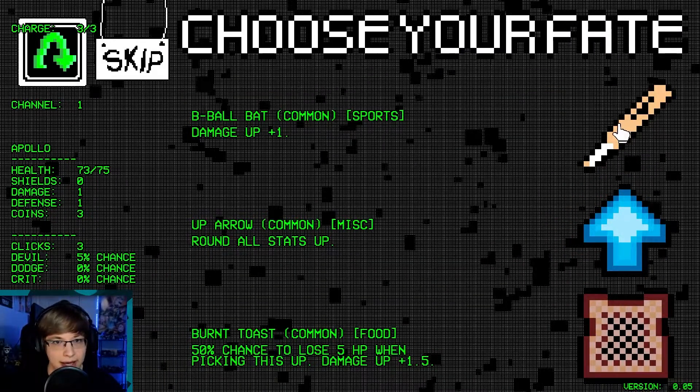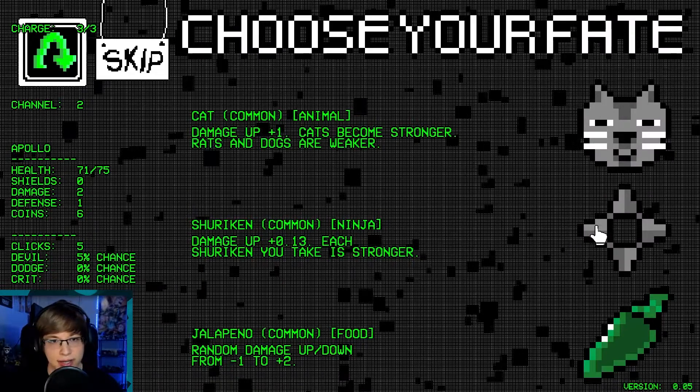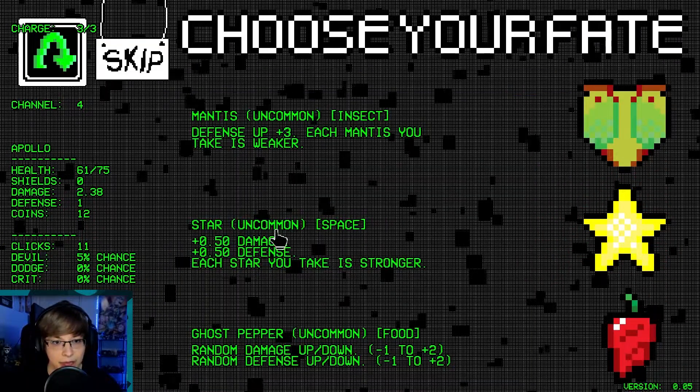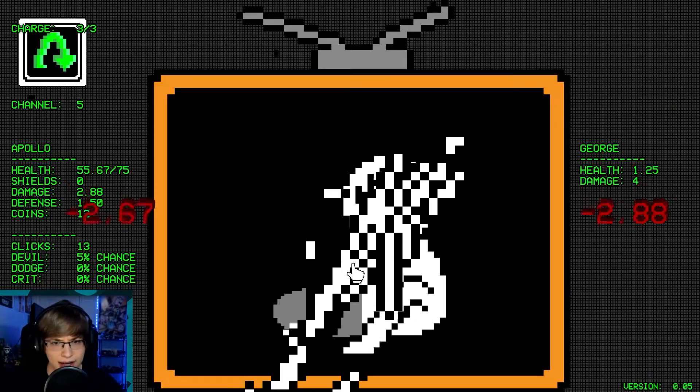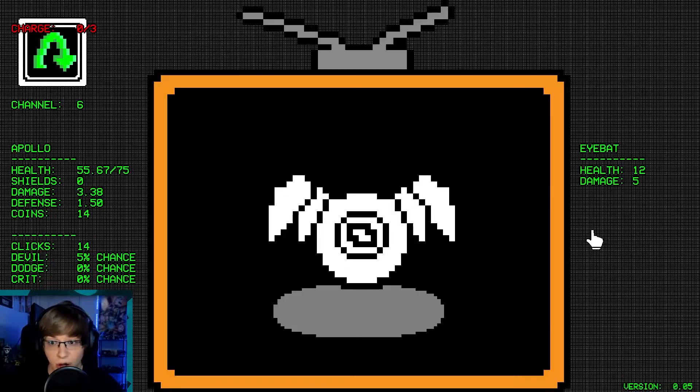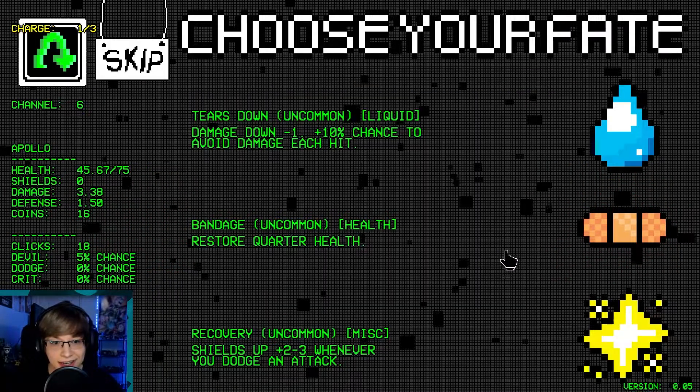Round up all stat. B-ball bat — decent enough. Shuriken — decent enough. Another shuriken. A star — yeah, let's do that. I'd love to get multiple stars in a run if we can. Reroll. Shuriken already — what?